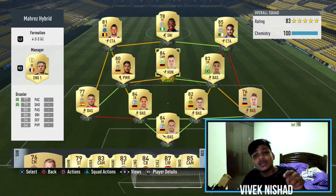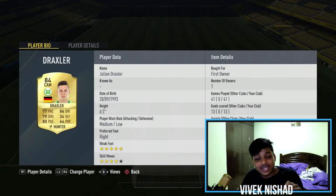Our main man is Julian Draxler — 5-star weak foot, 4-star skills. I packed him when he was going for around 12.7k, but he's dropped ridiculously and is now going for 6.1k. I don't know why — he's such an amazing player. His stats are really good and in this FIFA, Draxler is one of the top-notch players.